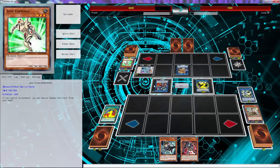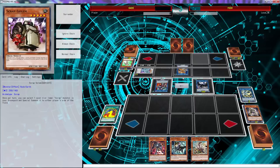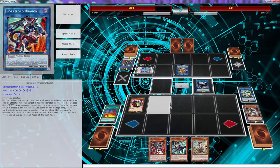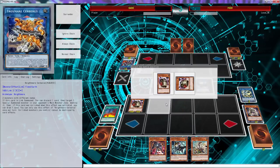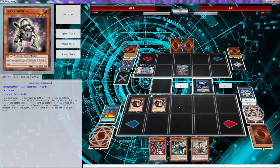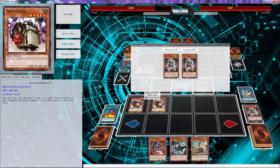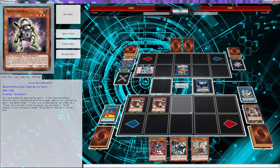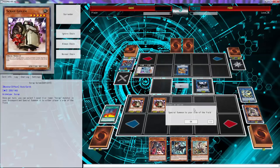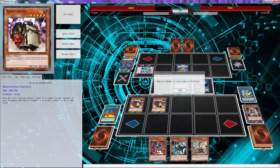We could have triggered Wyvern regardless - if he stopped this, if he Veilered it or anything, it was his time to use that. Now he's not going to use it, so we're just going to get out another Golem, Golem's going to pop this. We get out an extra Golem - kind of unfair for him to be playing right now. We use this to bring back Goblin, spell something to the side of the field and kill him - that's 5000, actually that might not be enough.